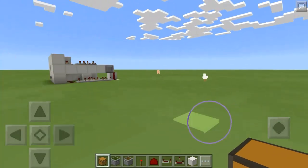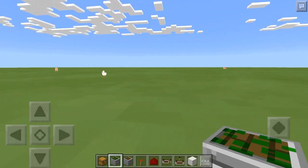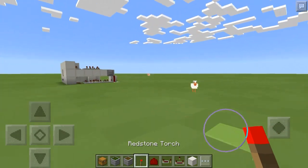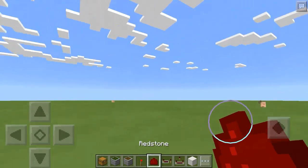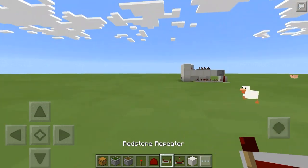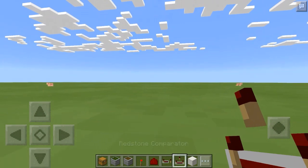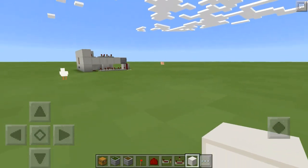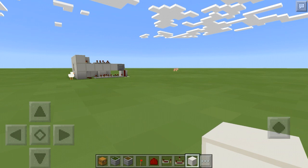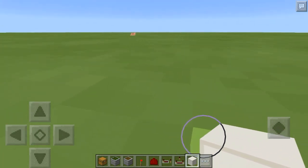Okay guys, let's get on with this. What you're gonna need for this build: nine chests, two sticky pistons, four regular pistons, one redstone torch, a handful of redstone dust — believe 16 repeaters — two comparators, your blocks of choice, a button, and some stairs. That is it, so let's go ahead and get on with it.